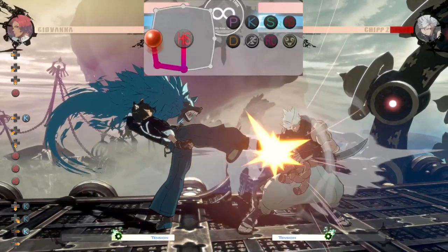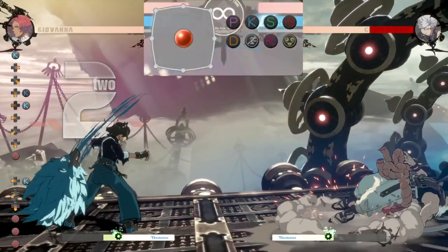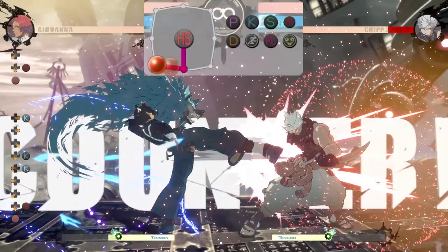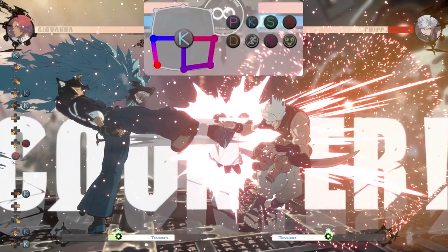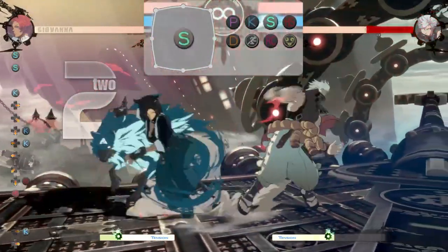When you input your initial attack, you can quickly input two different special moves back to back, but only the first special move will come out on regular hit, and the second special move will come out on counter hit. So if you're frame trapping someone, you can option select the higher damaging punish and not have to worry about hit confirming.